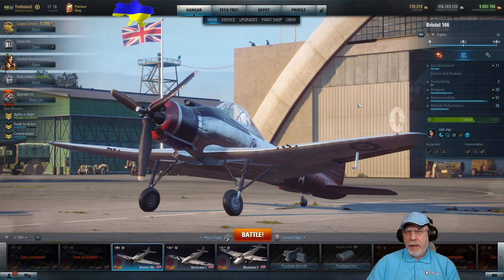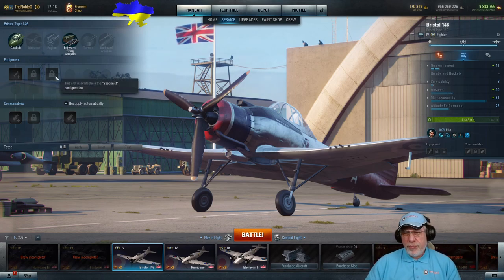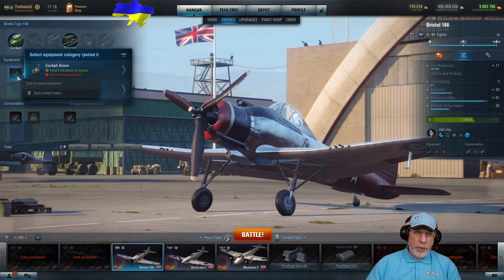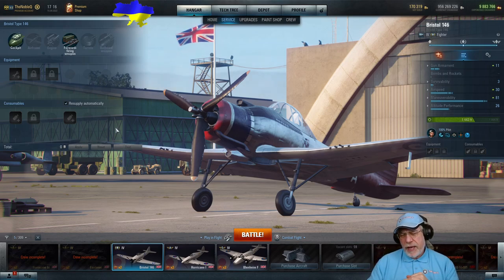Back on the tarmac outside the hangar. My Bristol 146 is specialized, which means it has all of its equipment and consumable slots available. When you first get the aircraft, you're going to be missing two equipment slots — one for the airframe and one for the engine — limiting you to just improving gun accuracy or possibly cockpit armor. You're also missing one consumable slot. So stock, both turning and speed improvement slots are locked, making this truly an aircraft that can be pretty horrible to fly stock.